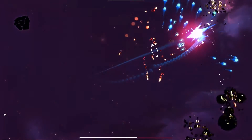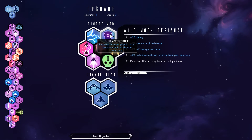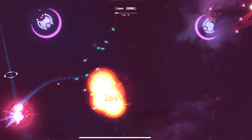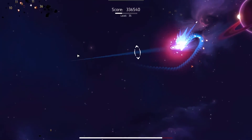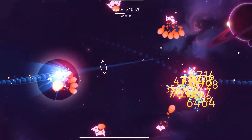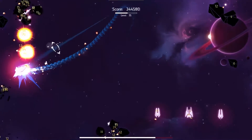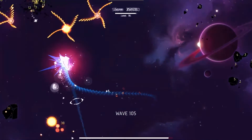That purge! Oh my god, that's a pretty good level. Hull plating - damage resistance! It's real easy to look at that 0.5 plating and go 'eh,' but no, it's so strong. If you don't have a shield, plating is the best thing in the game. I've said it before, I'll say it again.